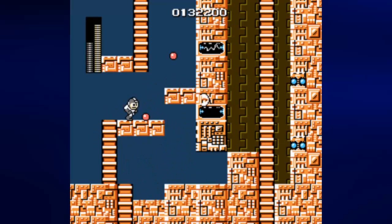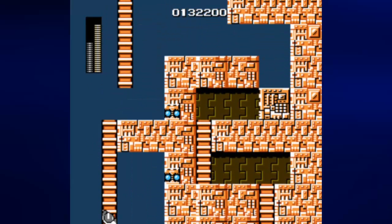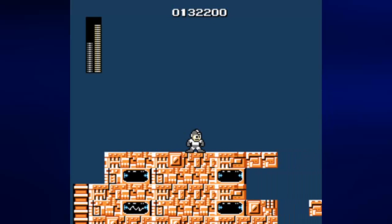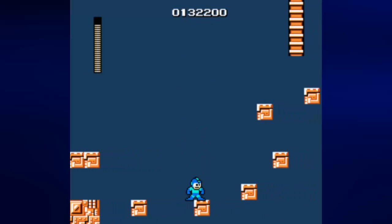Energy and weapon pickups — this game is not kind to you when it comes to getting those at random. You want to be careful going up ladders because if you get hit while on a ladder, you're going to fall a long way down. Vertical recoil is pretty bad compared to later games. In later games, you don't get knocked down as badly — that's what I mean to say.